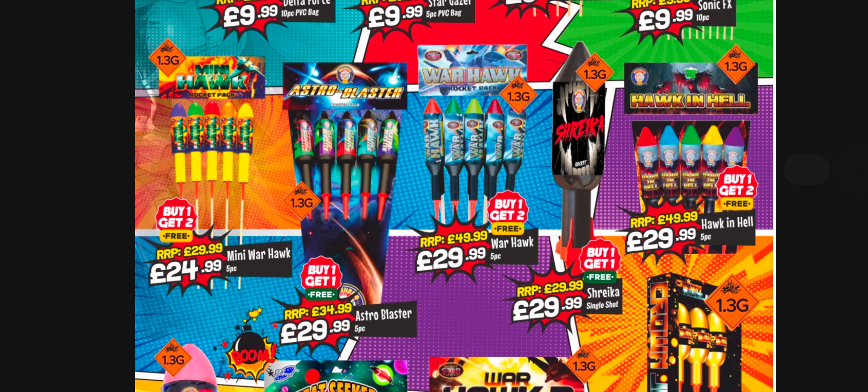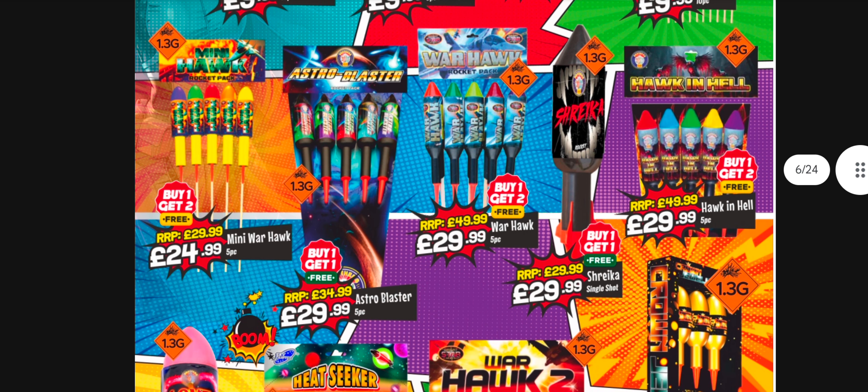If I was to go to Latif's this year I'd personally go for something like Hawks in Hell, maybe a Shrieker Rocket, and some Warhawks for around 30 quid - you can't really argue with that. Or I'd get a pack of Astro Blasters, a Shrieker Rocket, and some Hawks in Hell just to try them. There is still value in the rocket section, definitely.